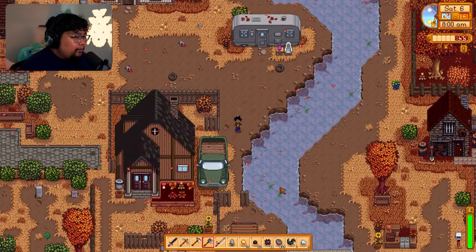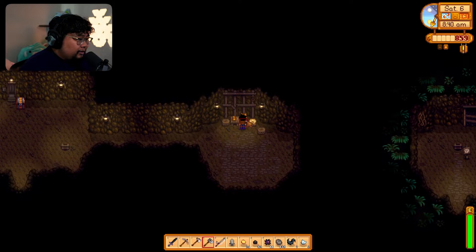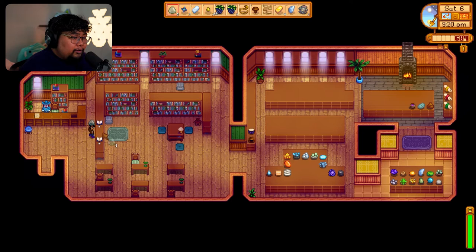After getting those sprinklers I think we can upgrade our water bucket since we don't have to water anymore. Mines to bus stop fast travel — that's actually helpful, so good! I want to know where this place is. I need to start gifting more people. I want to process some of these geodes too. Is that iridium? Are we about to get iridium stuff now?